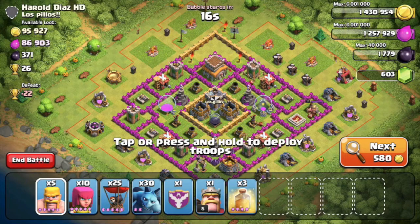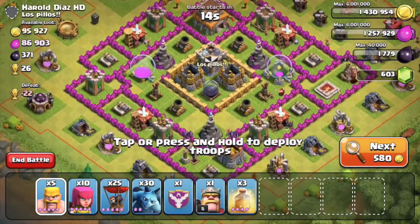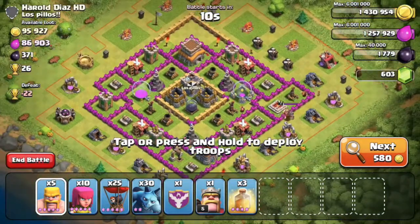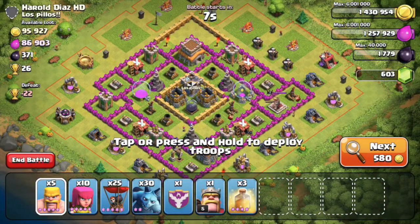What's up guys? Grasje here. Today I'm bringing you another 3-star challenge for my clan. I've got a Balloonion attack and there's a Town Hall 8 like me. So let's see what I can do.